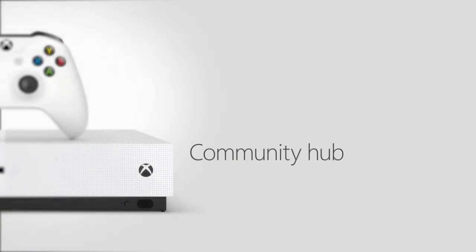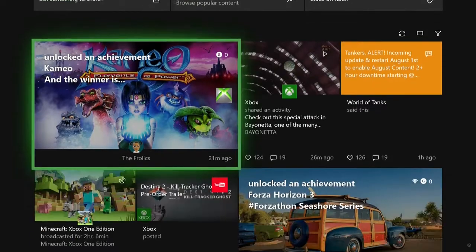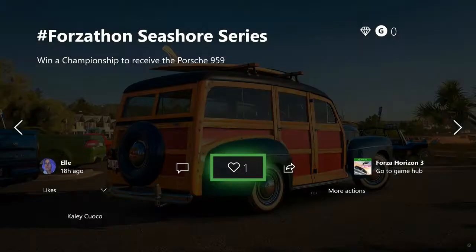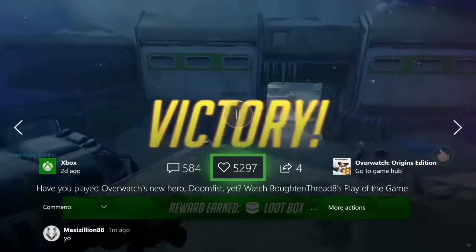The community hub is more immersive. Browse through your friends' highlights full screen, and scroll through them easily by using the left and right bumpers. Be sure to let us know what you think by using the Xbox Insider app. Thanks for being an Xbox Insider.